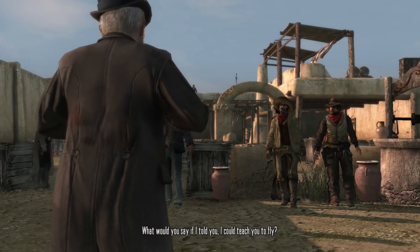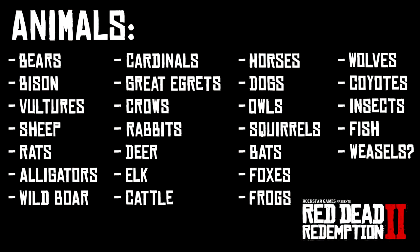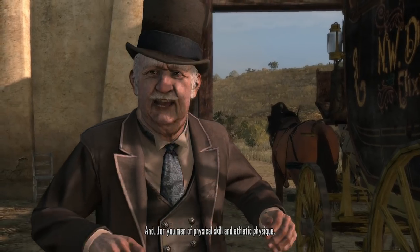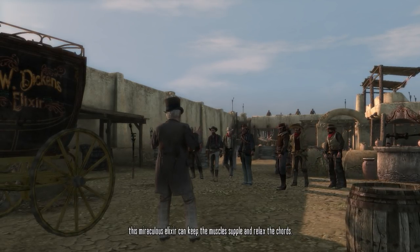Here is a list of all the confirmed animals and wildlife we'll see in the game: bears, bison, vultures, sheep, rats, alligators, wild boar, cardinals, great egrets, crows, rabbits, deer, elk, cattle, horses, dogs, owls, squirrels, bats, foxes, frogs, wolves, coyotes, insects, fish, and either a mongoose or a weasel. Obviously we still have not heard or seen some predators like the cougar, so this is probably just a taste of the vast world.